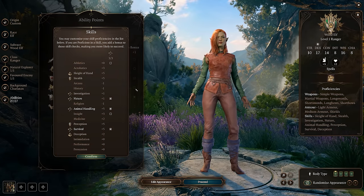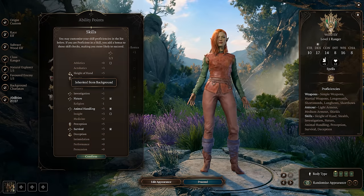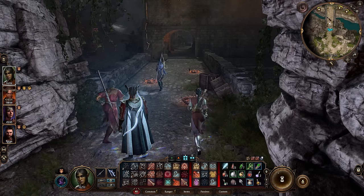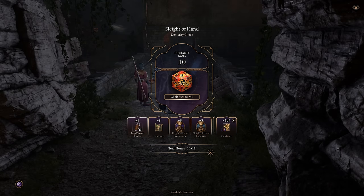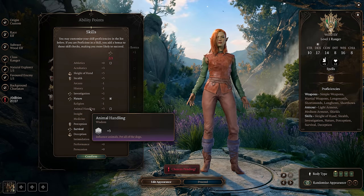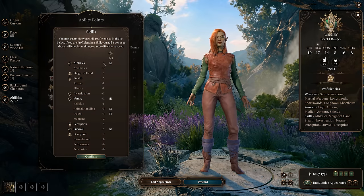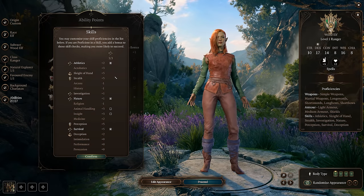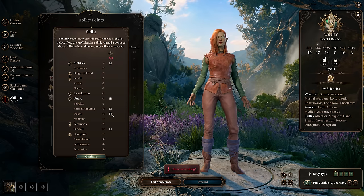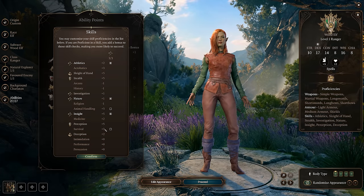Real quick with the skills: we have proficiency in Sleight of Hand and Stealth from our background and race, which is a big part of this build. Because you are going to be a Ranger Rogue, you want to make sure you have proficiency in both of these skills. Even though the class gives you Nature and Animal Handling, I recommend against those. We are not building a classic Ranger character here. I think you'd be much better off putting your skills in Athletics and Insight — both thematically appropriate and used very often from a game mechanics perspective.